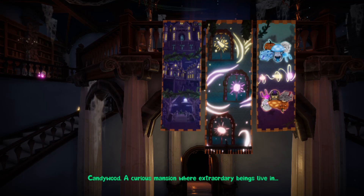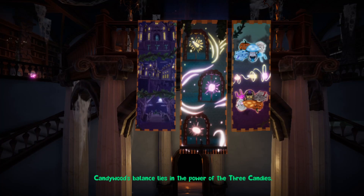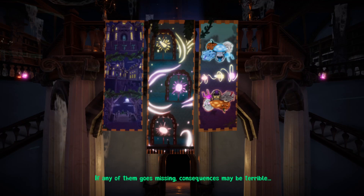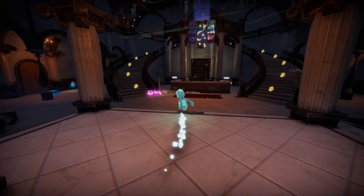We got 60 mints! That seems like a good amount. So, Candywood — a curious mansion where extraordinary beings live in. Exciting. Candywood's balance lies in the power of the free candies. If any of them goes missing, consequences may be terrible. Not 'will' — may. So this could be okay regardless. We don't need to fret yet.